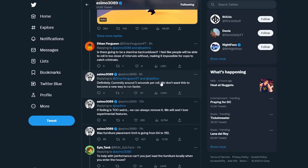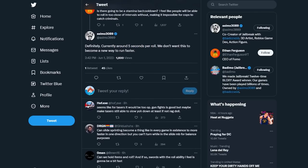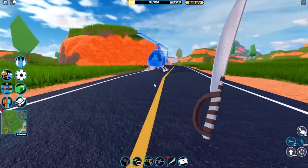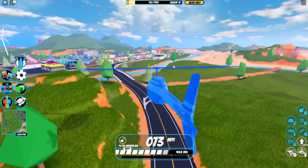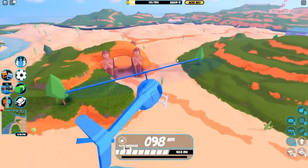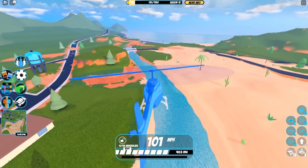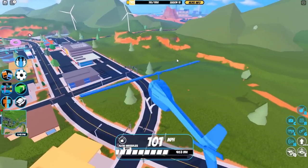Someone asked if there will be stamina or a cooldown for the rolling mechanic, and Asimo said it's currently around 5 seconds per roll — they don't want this to be a new way to run faster. But honestly, I think it's definitely going to be a way to run faster, similar to how swinging your sword makes you run faster. I'd expect maybe a 30-second to 1-minute cooldown since Asimo doesn't want it to be too overpowered.